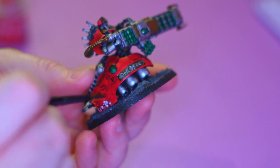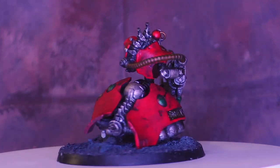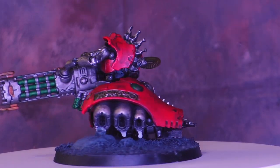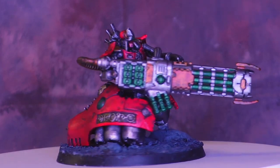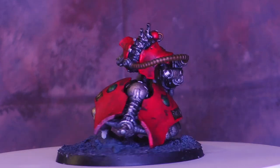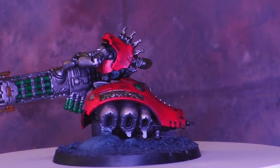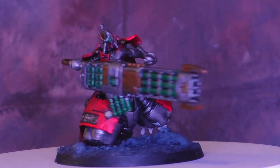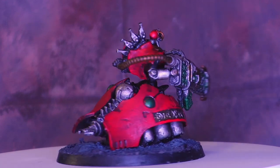It goes through a real ugly stage — it looks garish, like I've ruined it. But I trust my process. I'm going to absolutely cover the red with Nuln Oil, darken it down and make it look more exciting. And here he is in all his battered glory — he looks so cool. I'm really happy with how this model turned out. He'll look bold compared to my other Necrons; I need to go back and do this red on all my bigger vehicles and figures.